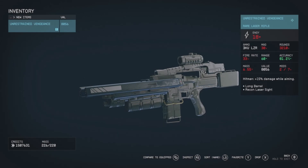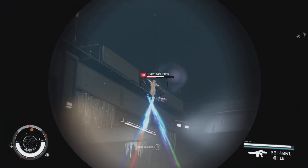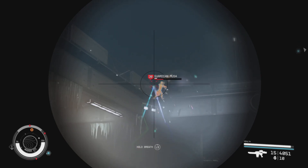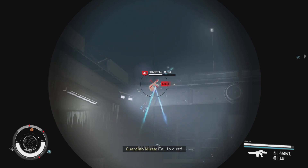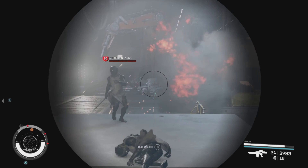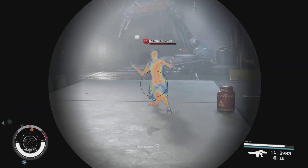It has an energy of plus 18, but it comes with a special trait called Hitman — plus 15% damage while aiming. And it is nice. This is against some very hard enemies and at level 30 on top of that. For it being a weapon with the stats that it has, it performs very, very well.